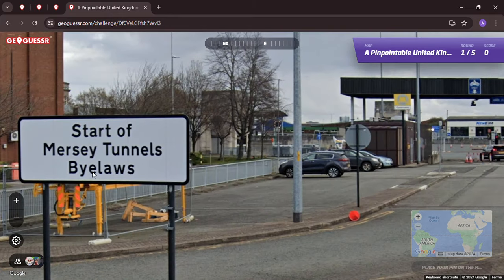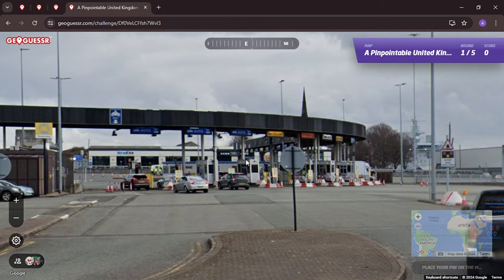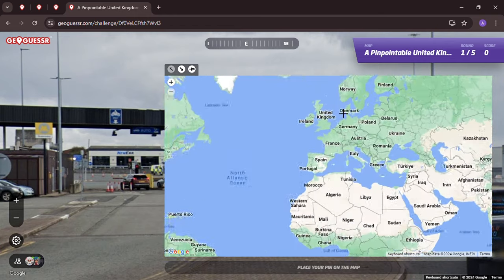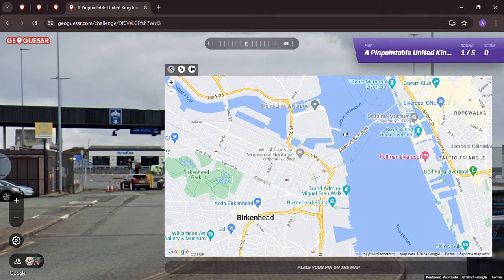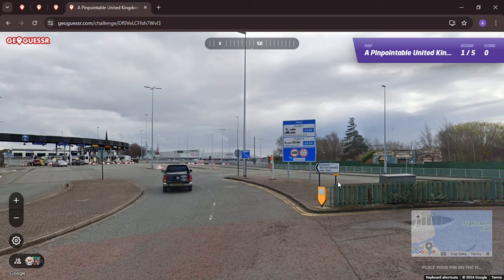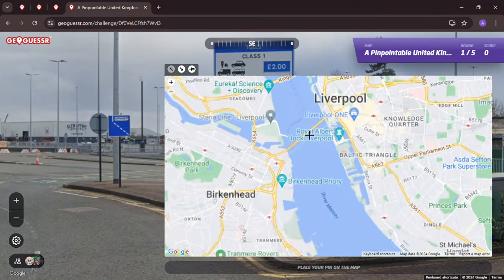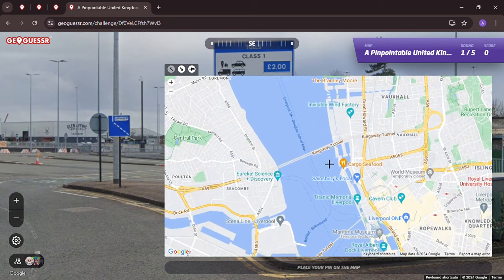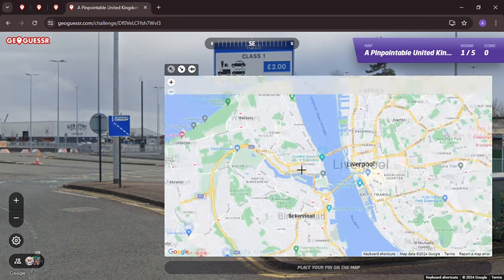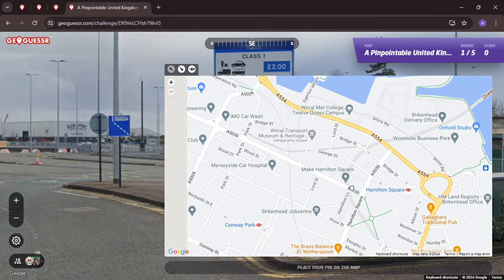It's interesting - in American English, bylaws is usually 'by' and then 'laws' with no 'e' in it. So it's interesting how we Americans tend to change your language. Anyway, enough talking. Birkenhead Tunnel, Kingsway Tunnel - but it says Birkenhead Tunnel. These are the two tunnels, right? So I'm not sure - there's the Beatles statue - which tunnel this is.